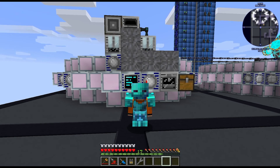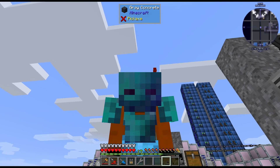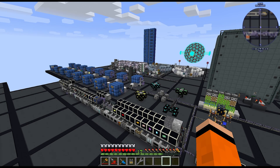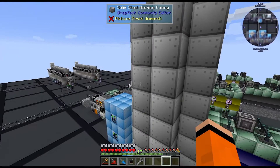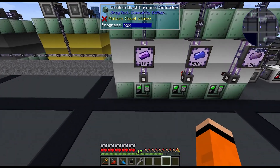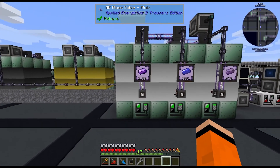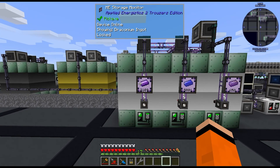Hey guys, welcome back to another episode of OmniFactory. Today we're getting the Creative Tank. Since the last episode I've played for about 5 hours, so let me show you what's changed. First, I've moved Draconium over to a ZPM Blast Furnace, which is boosting our Draconium production quite a lot.